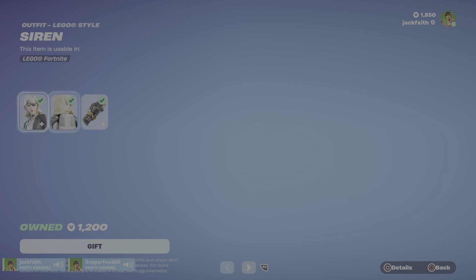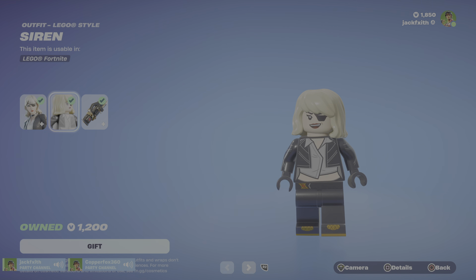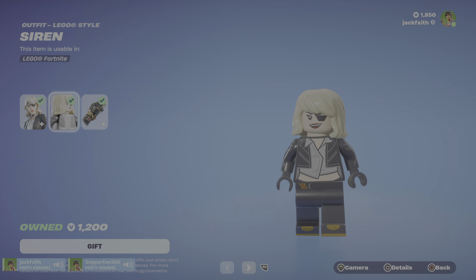Siren has got her new Chapter 5 Season 1 style called Society Streetwear. This is a reference to the new Society team thing that's in the storyline of this season. She's also got a Noir skin, which is like a cartoony anime version of her default style. This is her Lego style — it's quite a nice one. They've added the eye patch and they've got the hair right. Last Kiss backbling — I didn't even know I had this. It's got the Noir style and the default style.